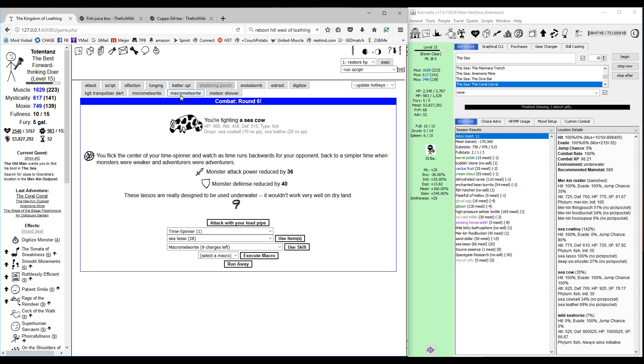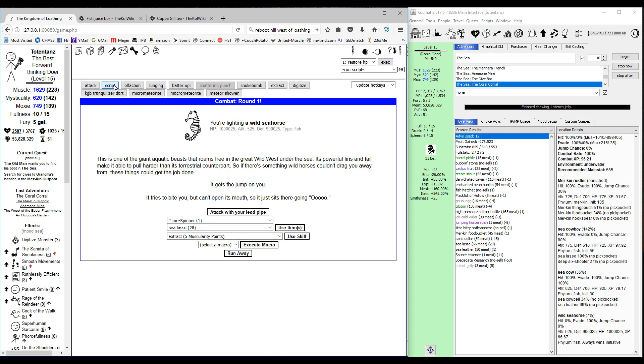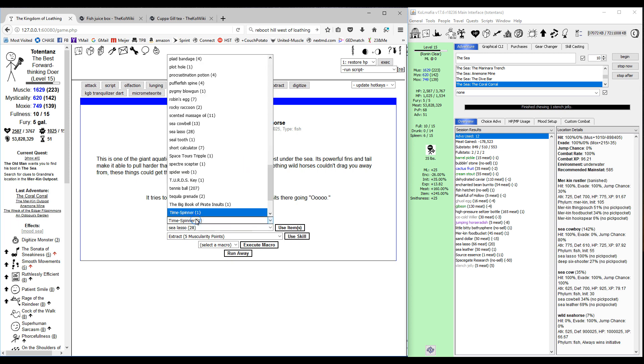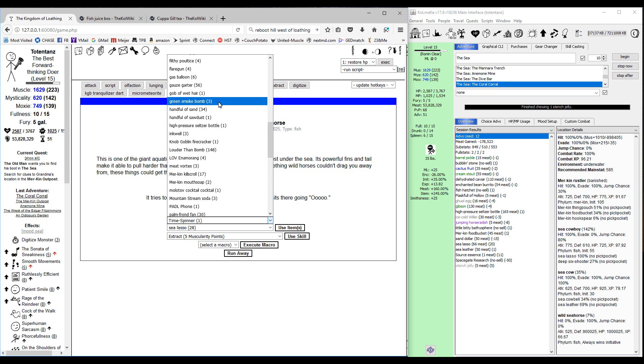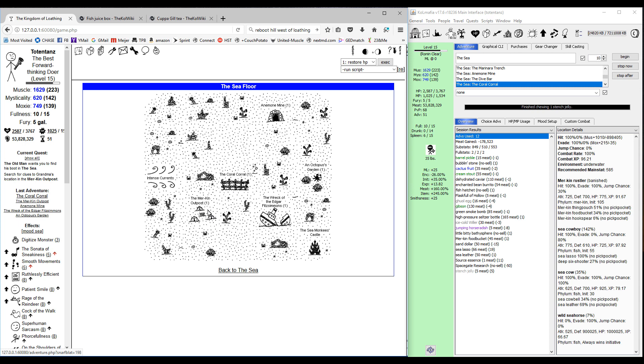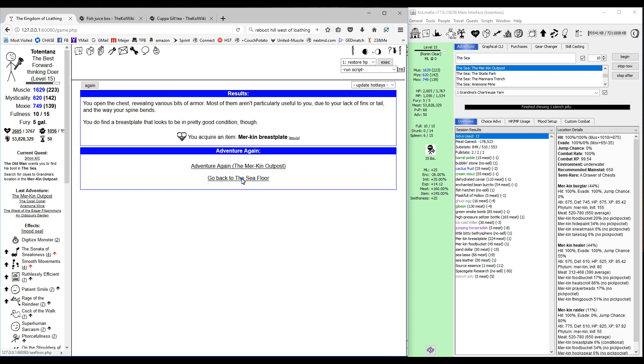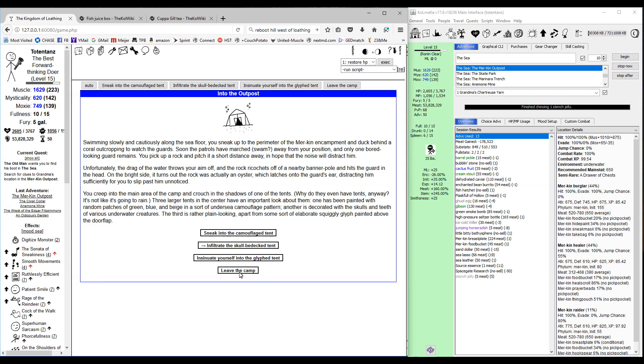We'll use a green smoke bomb and head back over to the Merkin outpost to spend a few turns there to get our lasso skill up a little bit more — if we can stop getting non-combats anyway.